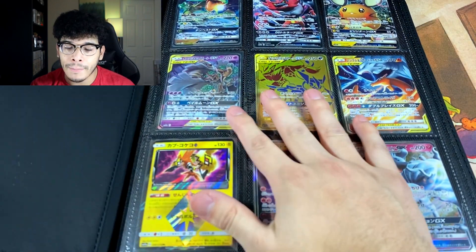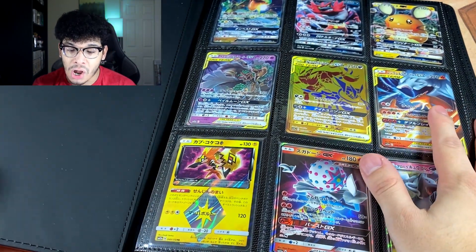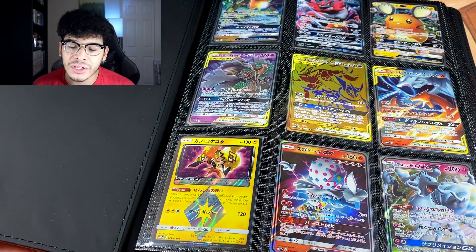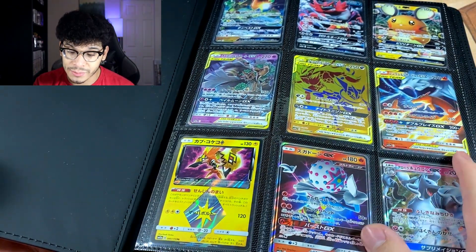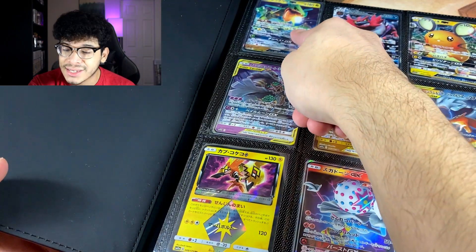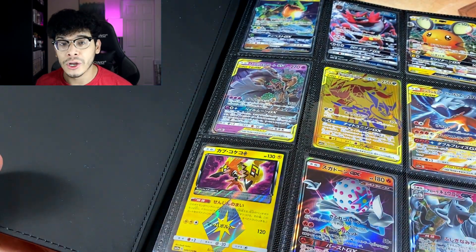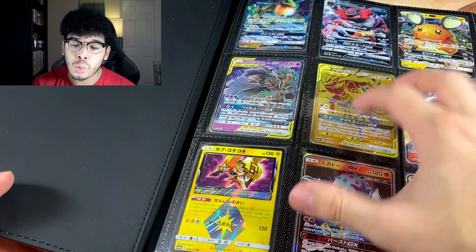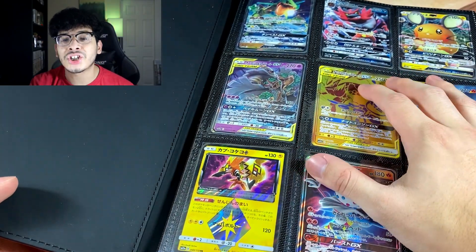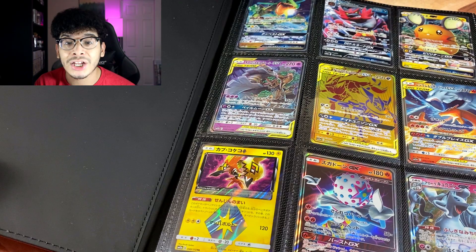Let me go ahead and open up the first page and check out how beautiful these cards are. Every single page is filled, and in the middle slot of each page is a secret rare from Tag Team All-Stars. We got Charizards, Rayquaza on top, and a golden secret rare card with Zoroark and Greninja. The good news is even though I'm getting rid of this collection, someone will get it — and if you want a chance at winning via eBay auction, whatever it lands on is how much it'll be sold for.